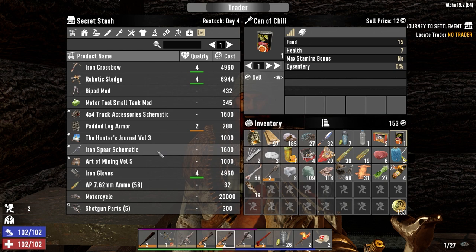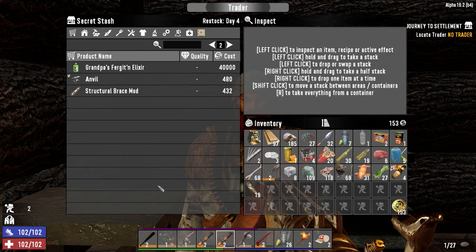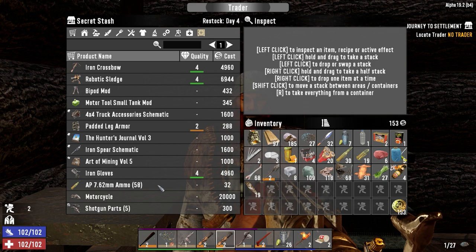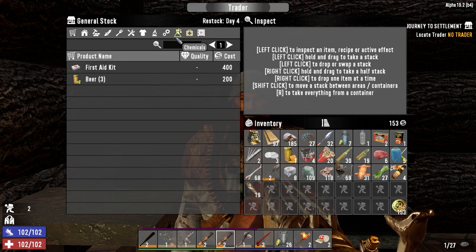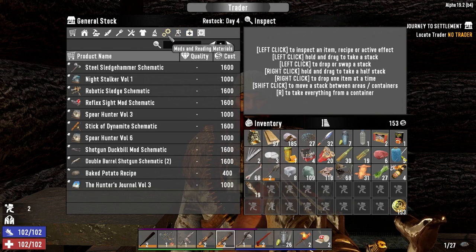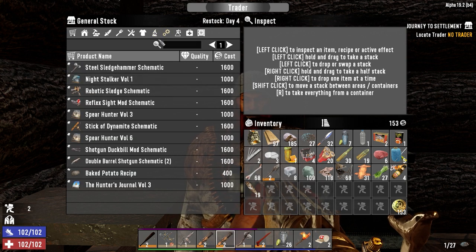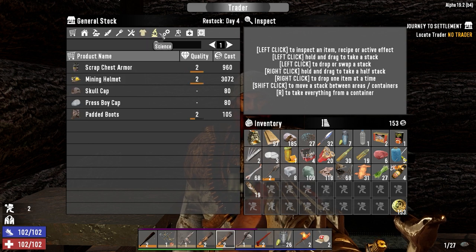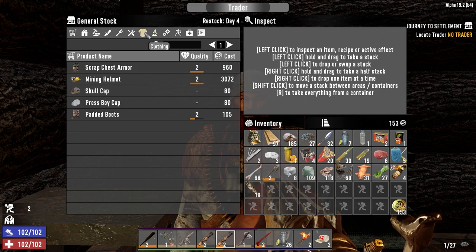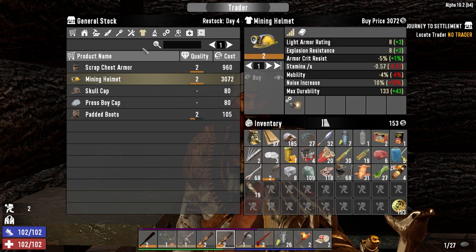Structural brace mod, first aid kits — yes, but too much. Paper, no gunpowder. He's got a robotic sledge schematic, but we don't have the money for that. Chem stations, first aid kits. We're never going to make the money for the chem station. Mining helmet — three grand, crap. All the quests he's going to give us are going to be garbage too, I think.